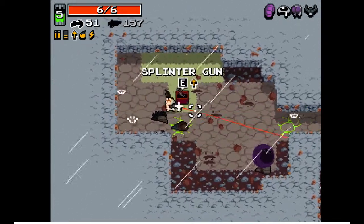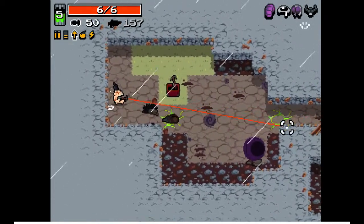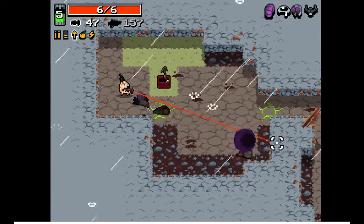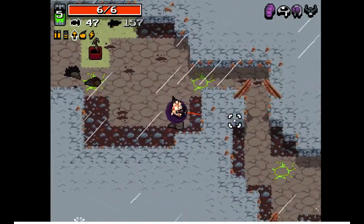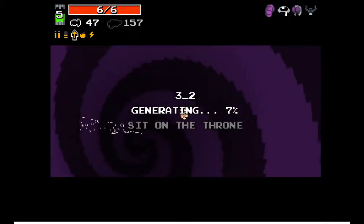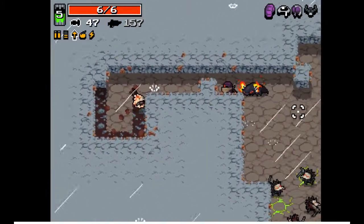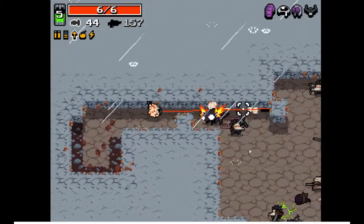I didn't manage to find anything there. The splinter gun is an interesting weapon, because it's pretty much the crossbow, but it's a shotgun instead. I think I'm actually going to take it, just because honestly I think it's a little bit more interesting than the crossbow. It might do less damage, it might do more — I'm not actually certain. But either way, it actually appears to do really good damage.